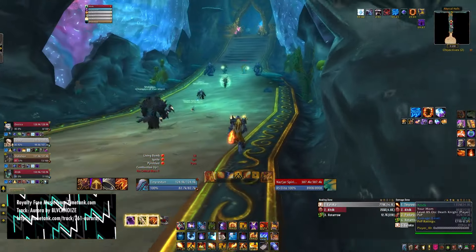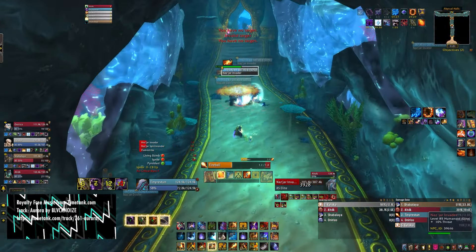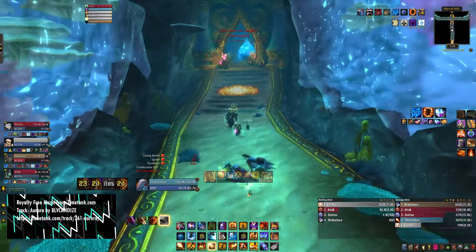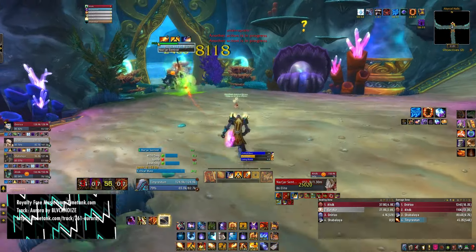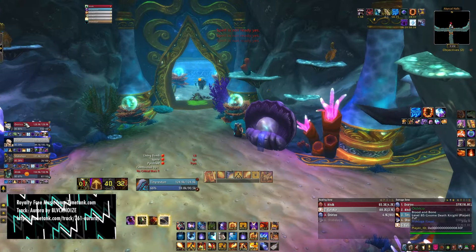You will face some ads. For the love of god, interrupt Naz'jar's spirit menders' healing. Naz'jar invaders have a debuff you gotta watch out for — this spell still works on them since it's a magic buff. Kill the sentinel and avoid standing in his vomit.